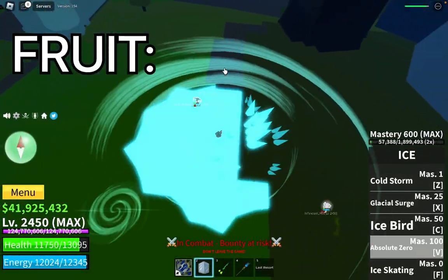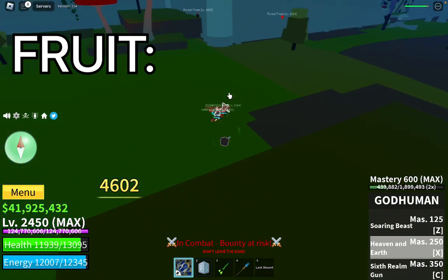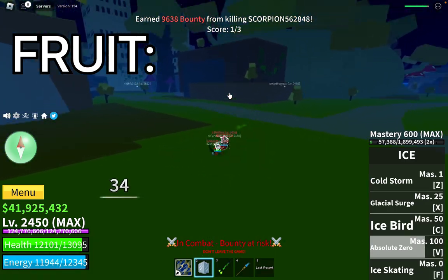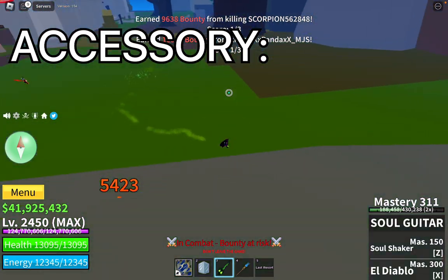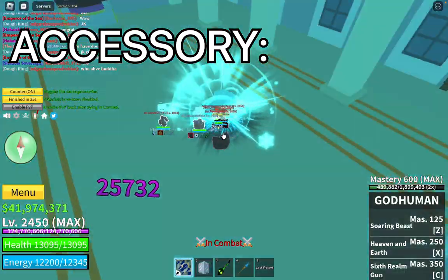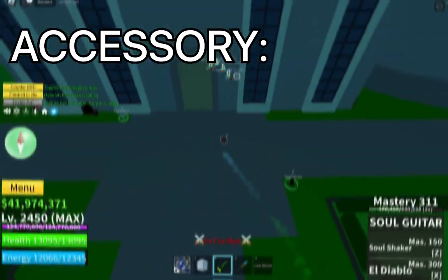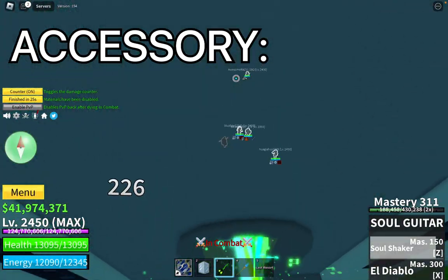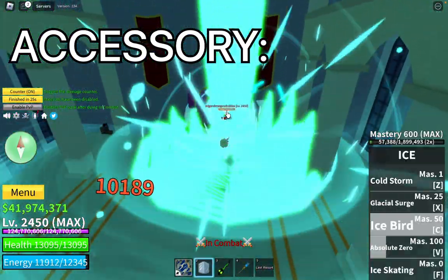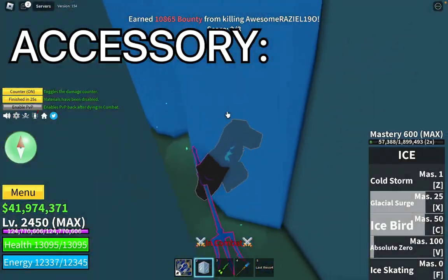Let's start off with the build if you're doing a Buddha raid. First, obviously the fruit you're going to want to have is a Buddha fruit. You can do this unawakened or awakened — it doesn't really matter — but it's preferably awakened because you have a bigger hitbox and you take less damage. For accessory, I recommend the Lay over the Ghoul Mask. Lay gives really passive regeneration, so you don't even have to be doing any damage to regen, and it's 50% faster than if you weren't using it. Overall, you will gain more health using Lay compared to using Ghoul Mask.